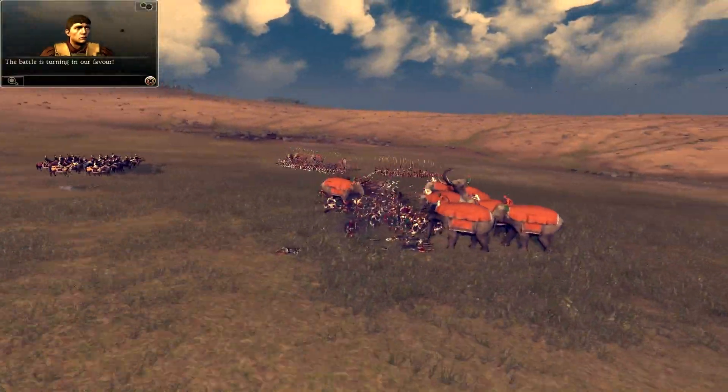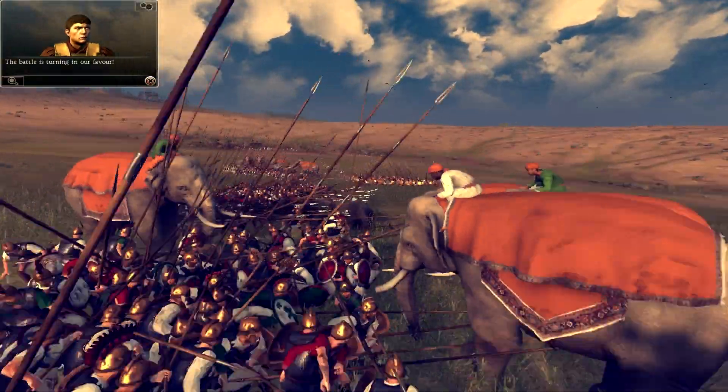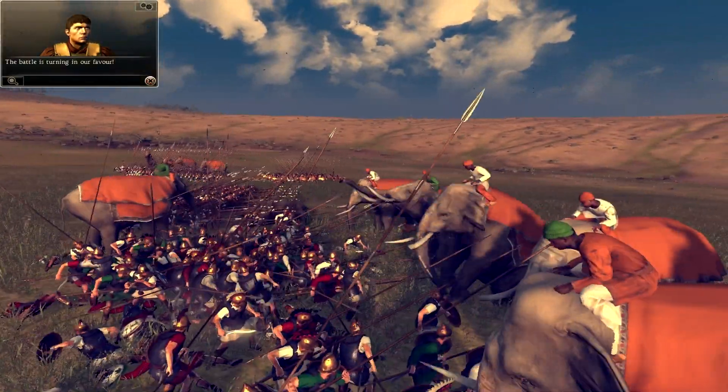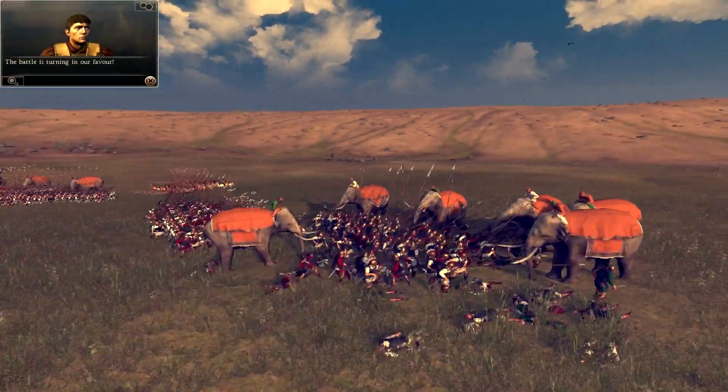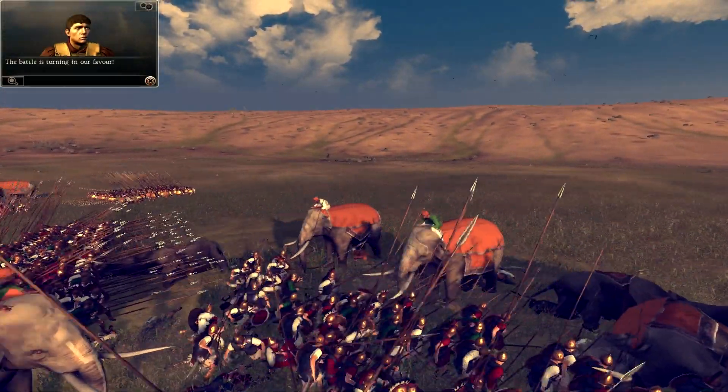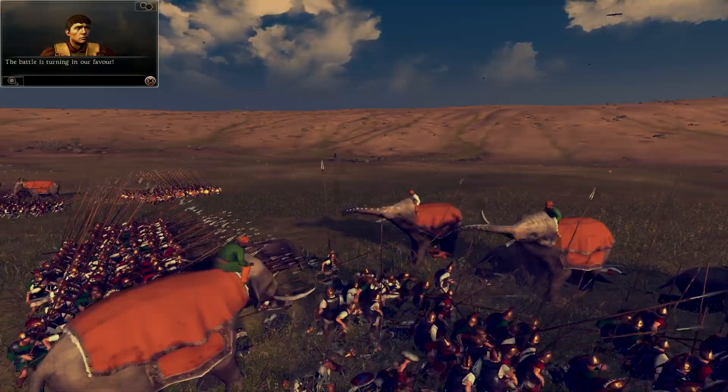Try to outflank them. Charge with more than one unit — and the same thing applies if you don't have pikemen: use your infantry and concentrate some of your units on the elephants. However, do not draw too much attention to them, because your opponent will have other units as well, and those might be the battle-winning factor for them.